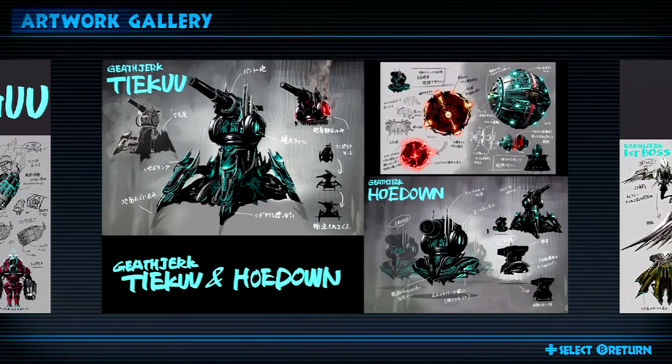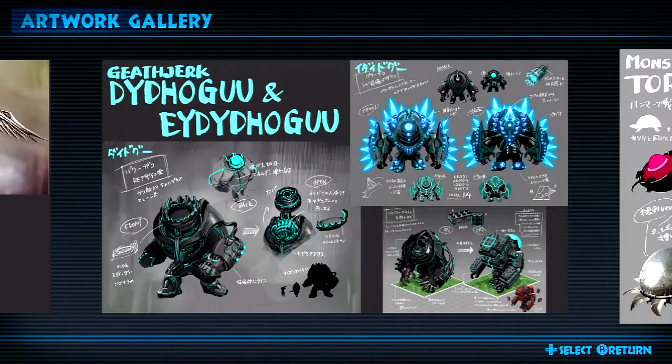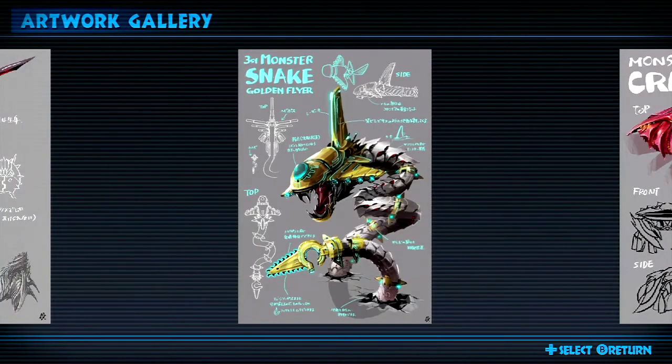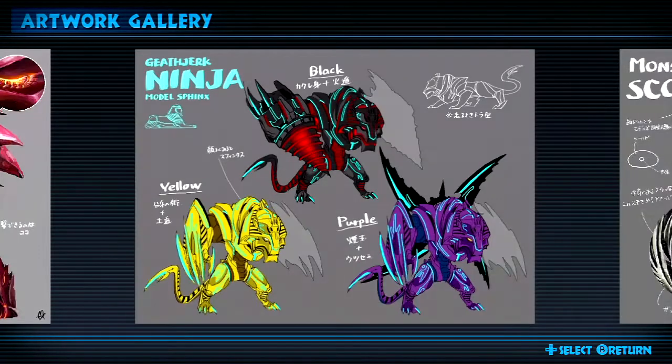Now it's time to look at all the artwork. If you want to actually get a longer look at these things, just pause the video and continue. It's quite fun to see what they called them during the concept art phase. Monster Crab — I think that's a better name.